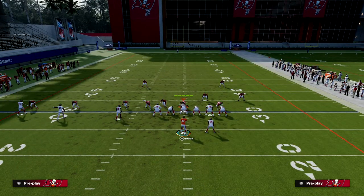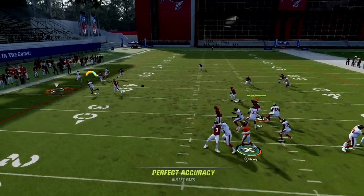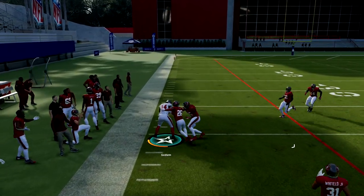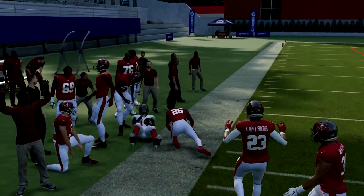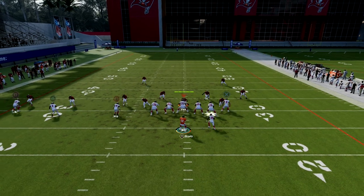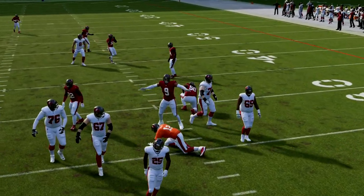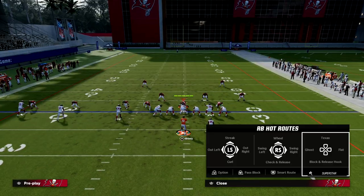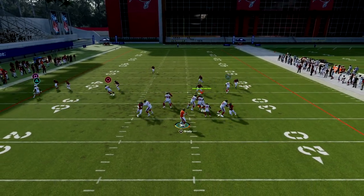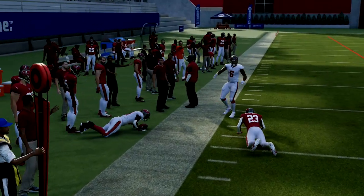What most people do defensively is shade over top. Well, when they shade over top, this becomes a really, really powerful route. As you can see, five yards turns into 30 yards — when they shade over top, separation is much more consistent. It's very common for people to shade over top. Free form outside pass lead — 15 yards. Really good.